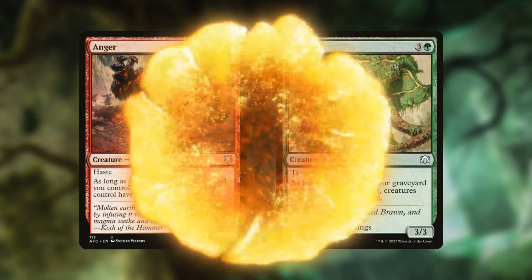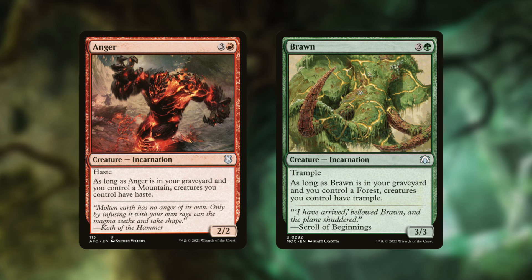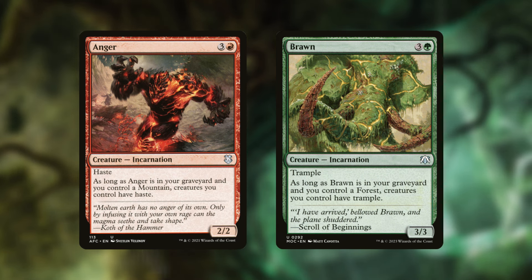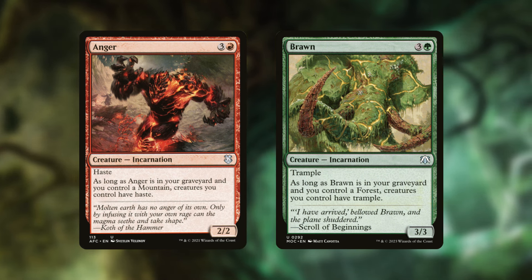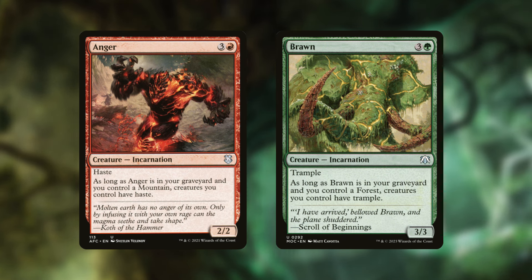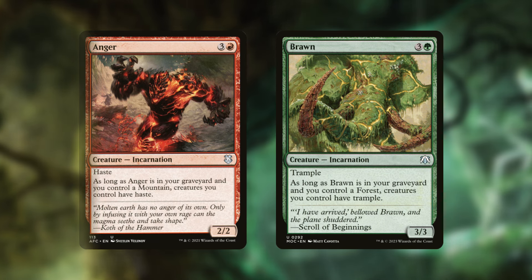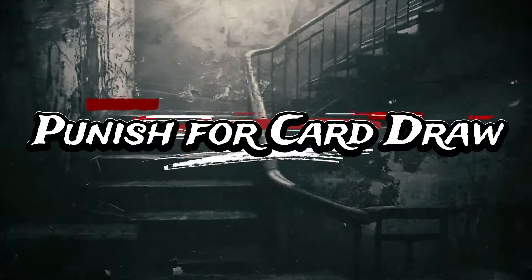A lot of people are probably going to be discarding their cards depending on how many card types we have in our graveyard with the delirium ability, so we can punish them for discarding. I also like Anger and Brawn — those incarnations with graveyard effects. As long as you control a Mountain, creatures you control have haste; with Brawn, as long as you control a Forest, creatures you control have trample. This gives our big Tarmogoyfs and other creatures haste and trample depending on which ones are in the graveyard.